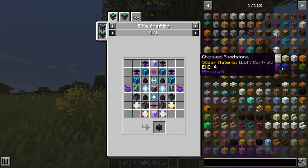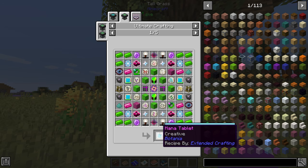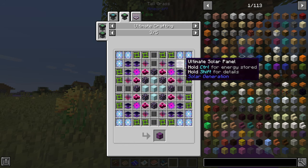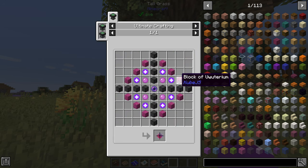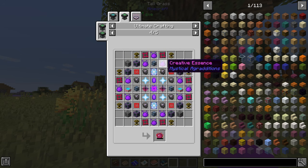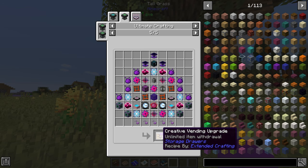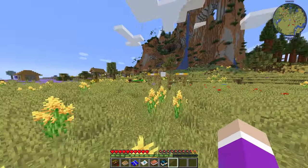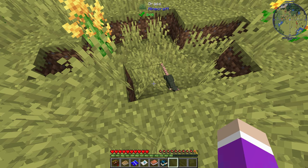We can condense any resource with the energy condenser since Project E is in here. The creative mana tablet needs fabulous mana pools, and the creative energy cell needs ultimate solar panels - Unobtainium is going to be so fun to make. There's also creative vending so we can vend out infinite items. Those are all the main things we're aiming for in this pack: creating all the creative items and automating as much as we can.